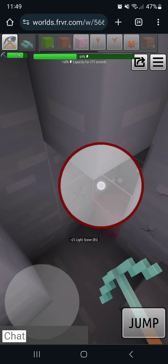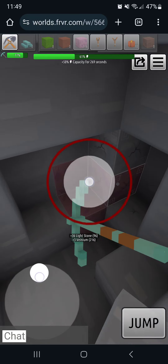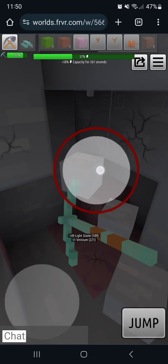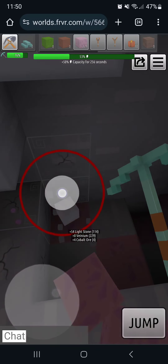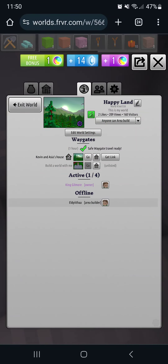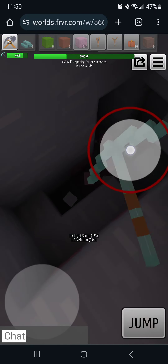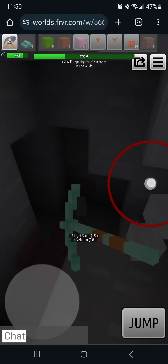I need to dig out kind of a staircase because I've dug deep and gotten stuck before when I've run out of energy and couldn't get out. Now I always leave myself a way out. Worst case, you can go into the menu, click the 'I' for information, and hit the go button — it takes you back to your way gate.